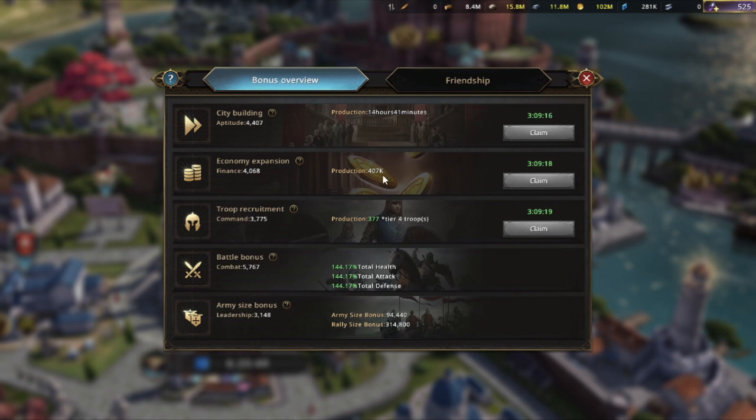These stats are split into Aptitude, Finance, Command, Combat Rate, and Leadership. Aptitude gives you speed-ups you can use on various things every four hours, and that can crit so you can get double the amount shown. Finance works the same way but gives you gold when you click the button. Command is for producing troops — it produces double the amount of tier 3 troops, and once you unlock tier 4 troops you get 377 in my case, which is half of what you would get with tier 3 troops.